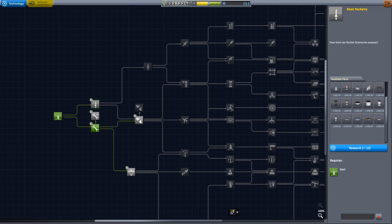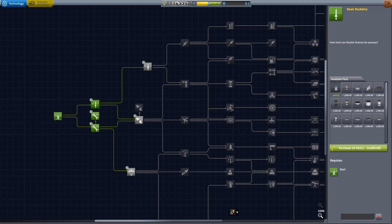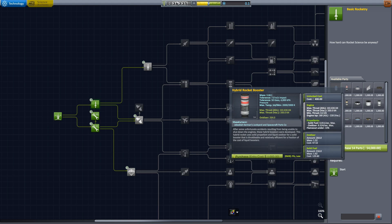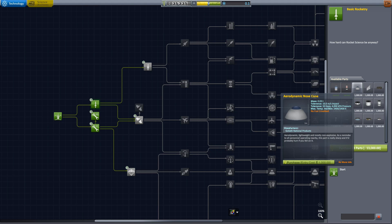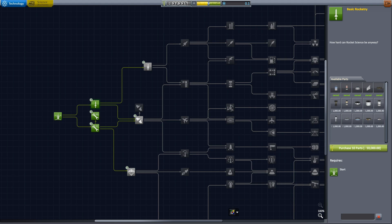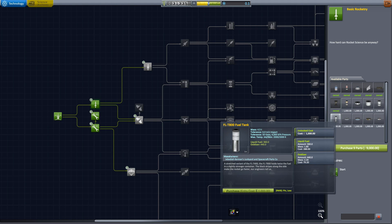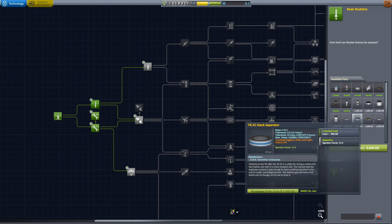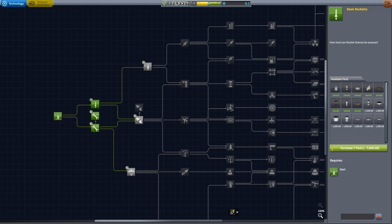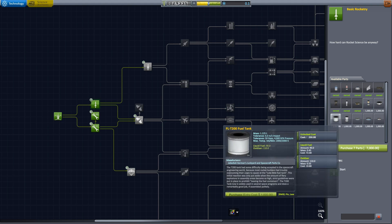Let's unlock basic rocketry. And we can also unlock the structural parts — that will make building cars a little easier. Some other things I guess. I want the boom, the hybrid rocket — why not? Nose cones, almost good. Winglets — important. Reaction wheels — very important. Obviously I want liquid fuel. I want the big fuel tank — always go big. Stack separator — very important. I think I can make do with this for now.